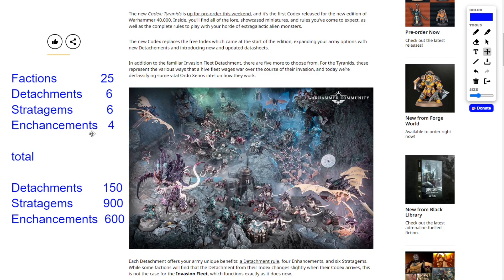Of those 150 detachments, each has six stratagems. They may overlap — I doubt they'll be identical, as that would defeat the purpose of individual detachments. Six stratagems per detachment across 150 detachments gives 900 stratagems, plus base stratagems in the book. With four enhancements per detachment, that's 600 enhancements. If that's what 'simplified not simple' means, this edition is going to be the messiest thing we've ever seen. The idea of 150 detachments and 900 stratagems to memorize is absolutely insane — this feels like the most bloated edition ever, though maybe not a bad thing.